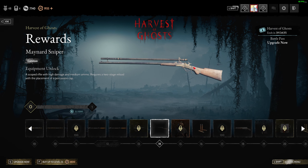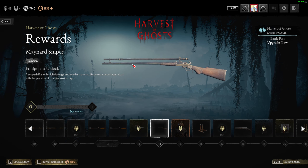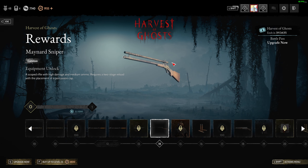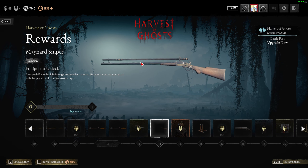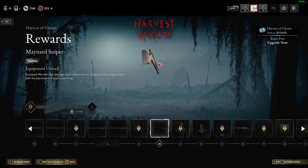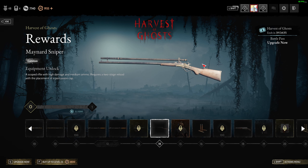This is the new sniper — I think it's the highest damage medium ammo gun. It has really high damage, around 140 or 140 plus, and it can also use bleed ammo.